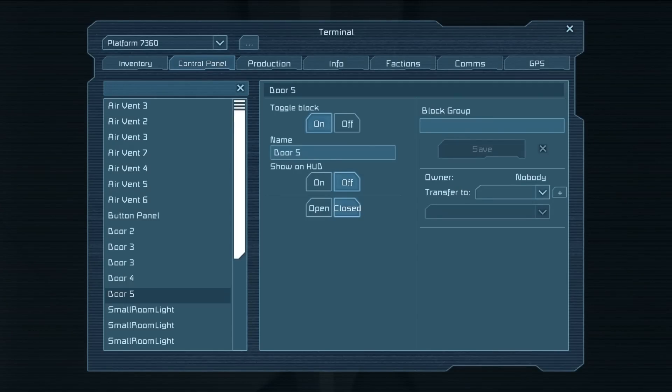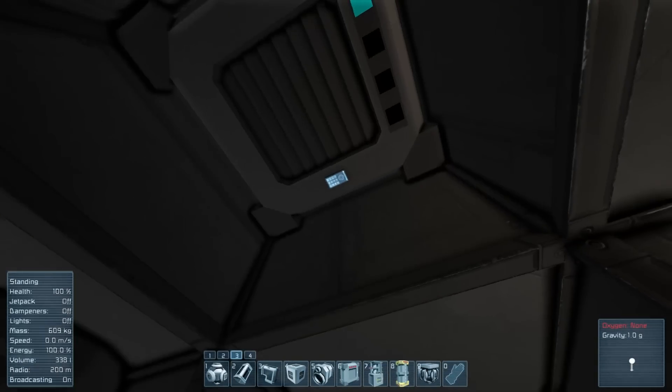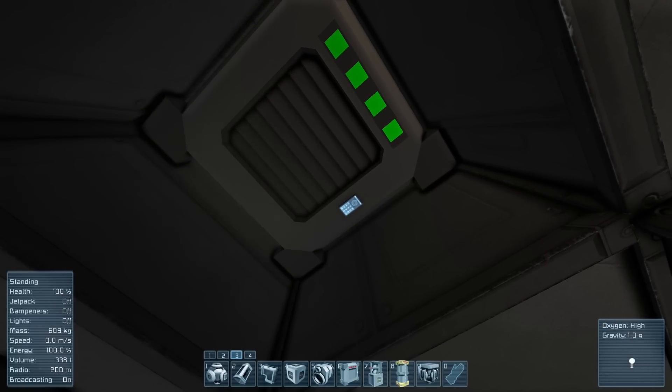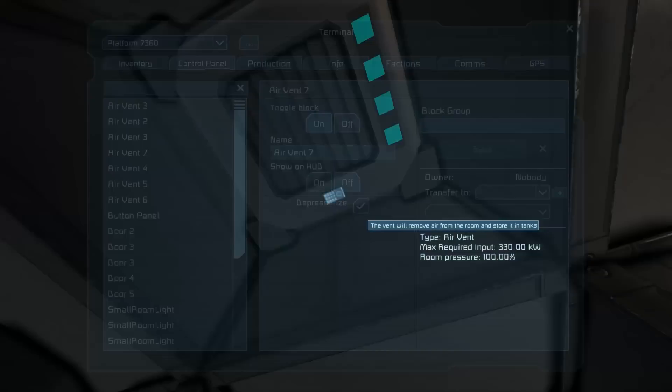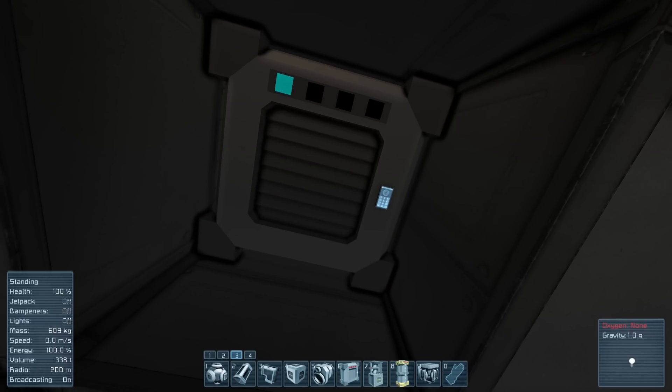We can look at that tank through the terminal - type in 'tank' and you can see it's 0.10 percent filled, so it holds quite a bit. It requires energy to input and output, but if you lose power don't worry - the tank won't suddenly vent itself, it should still hold the oxygen. You can tell the vent to stop depressurizing and it'll automatically refill the room, and switching it back again lets you see the oxygen flow back the other way - a pretty cool effect.